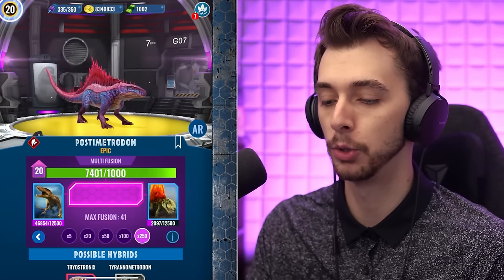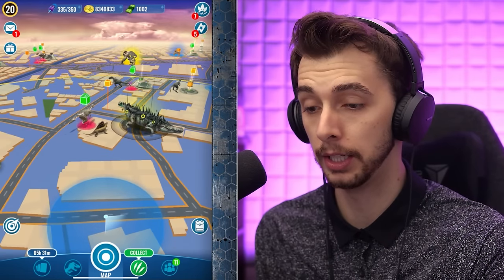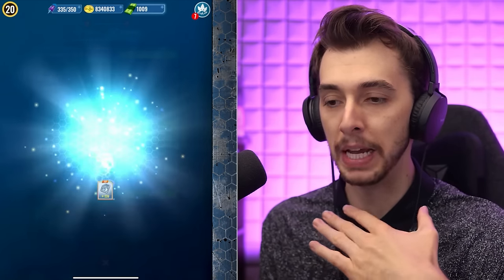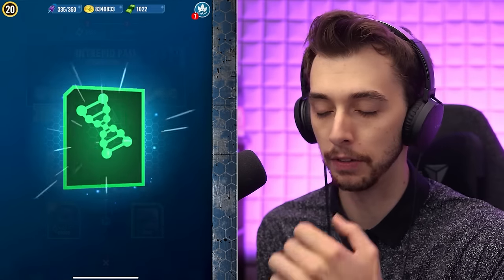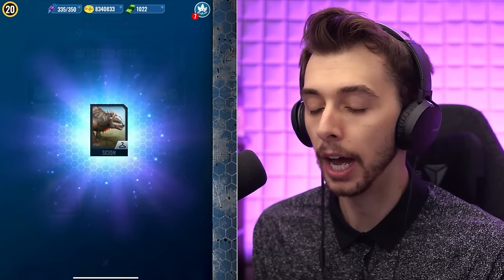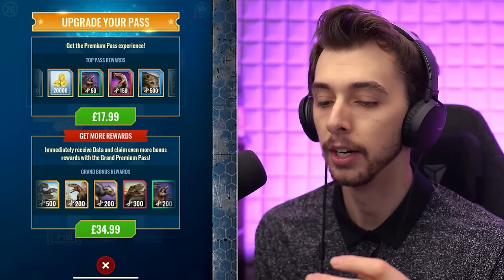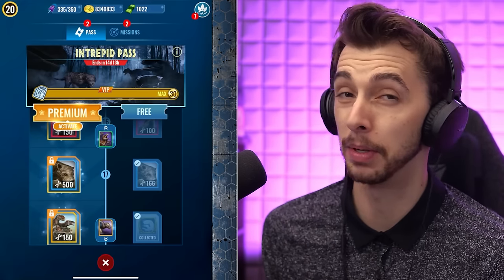I have a monthly mission for 220 of this, which basically pushes me over to the max level. Now we've got 50 of this. We could spend another 34 quid to get 300 Rexy DNA plus loads of other stuff. If you're going to spend money on the game, the premium pass is probably the best way — it's the cheapest and you get good DNA, rather than buying outright incubators which give you 400 for almost three times the price.